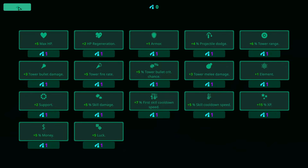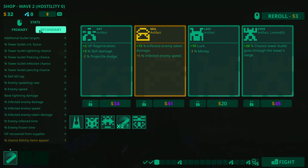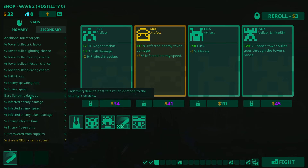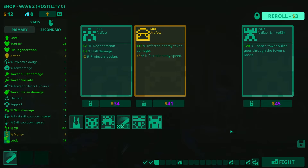I can buy — oh, I've got none of those skills. That's fine, I won't go for that. I don't know when I get those. There is glitchy on here — yeah, right at the bottom. More regen maybe. Plus 10 luck, minus 3% money — I'm going to take that. I've got no more money, so let's just fight.